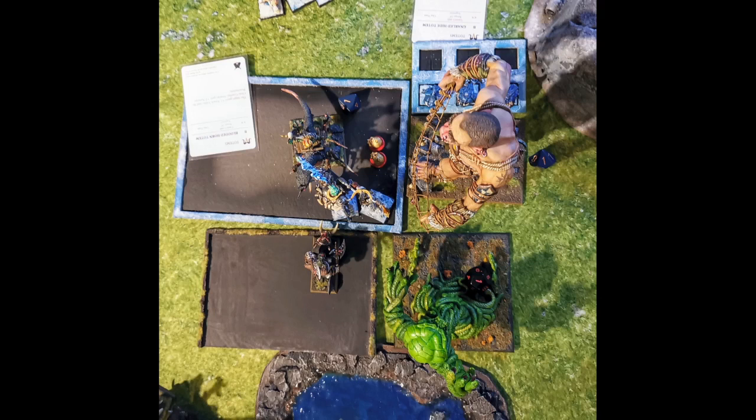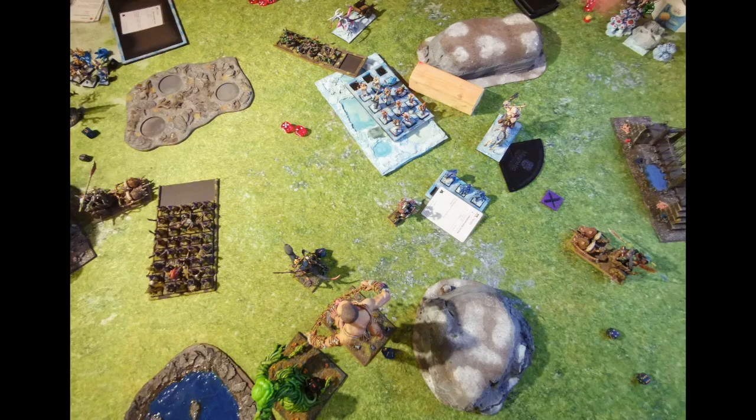The gargoyles broke and ran. I couldn't pursue them in his turn. I challenged the BSB with the general to save the other one-wound guys from being attacked. I didn't kill him but we won combat again and this time he broke. He managed a four — some discipline test or something like that the turn before. I ran him down with the general, and the Great Green Idol ran as well, but the other two performed. Then I realized we're playing a scenario — so the cave goblins reformed to march down to the lake and claim that objective.